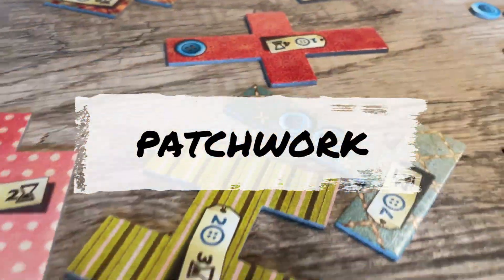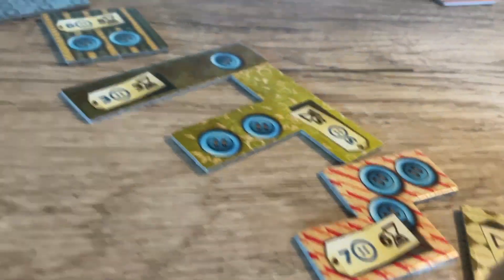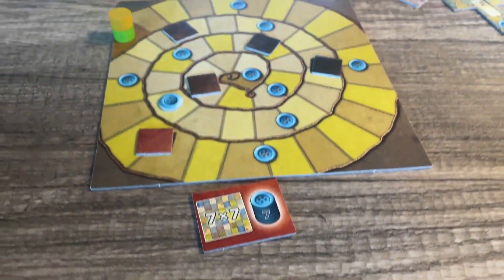In Patchwork, two players compete to build the most aesthetic patchwork quilt on a personal 9-by-9 game board. To start the play, lay out all the patches at random in a circle and place the marker directly clockwise of the 2-1 patch. Each player takes 5 buttons, which is the currency in the game, and someone will start as the first player.